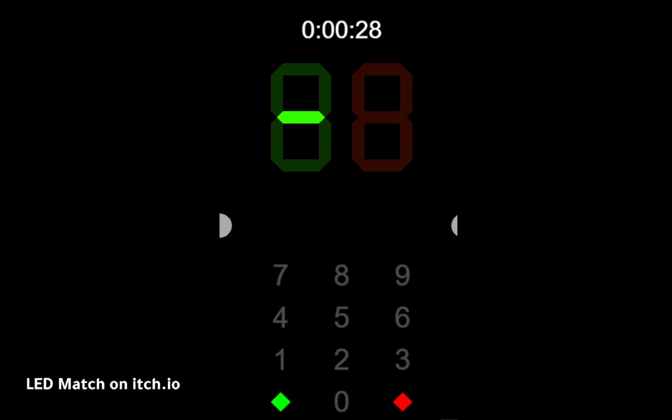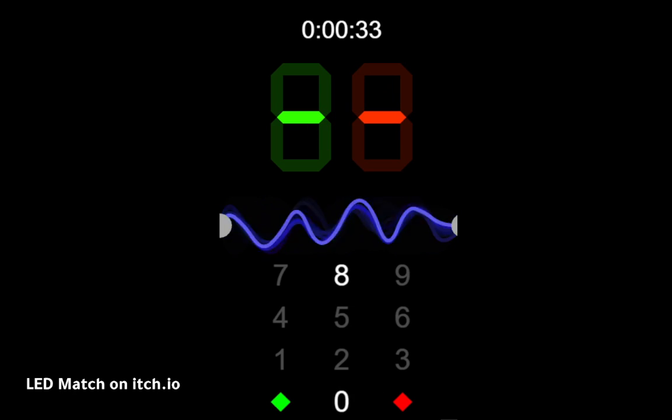In each level you're trying to get the green target, so you can see there's only the dash in the middle — so it's just the eight and then zero, which solves the level.